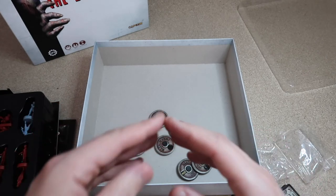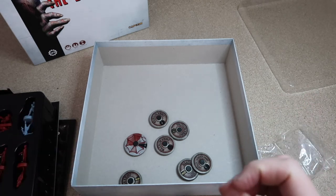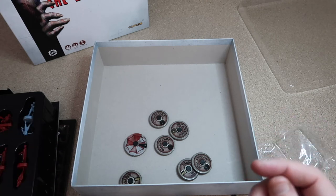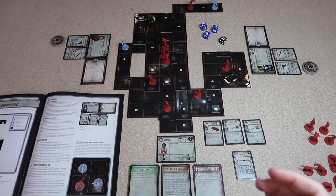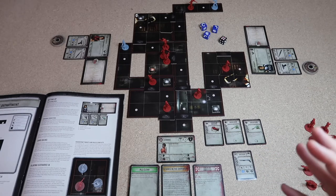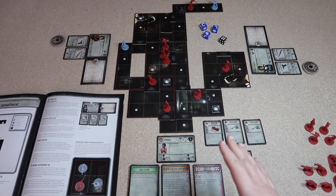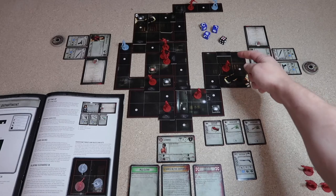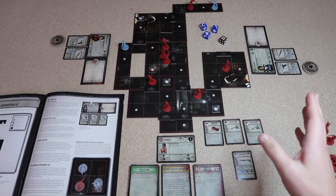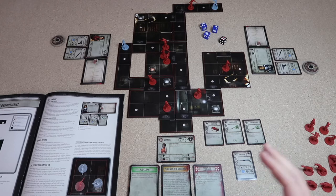That's everything in the box. We're going to play the starting scenario, which is up to four players, but we're just playing in two-player using Leon and Claire. This scenario is a beginning scenario to get used to the basics — not all rules are in this scenario. Leon and Claire have split up and need to make their way to the police station tile. Once both characters get into there, we win. If any one character dies, the scenario is over — it's a co-op game, so if one person dies, the whole game is over.